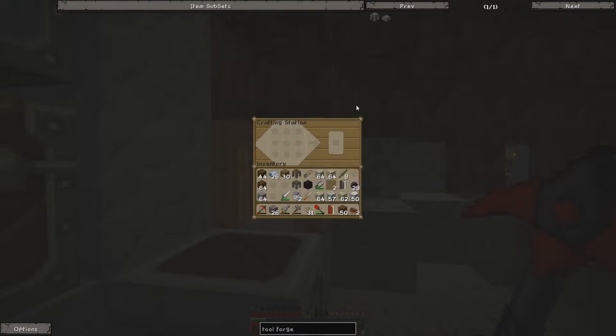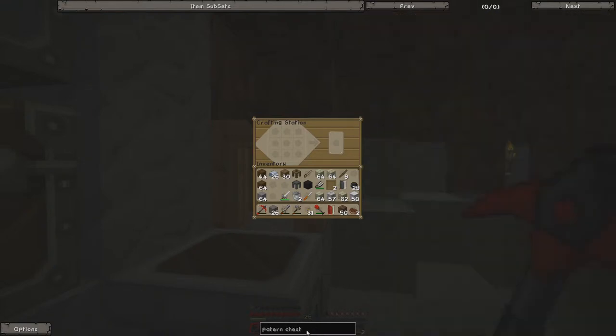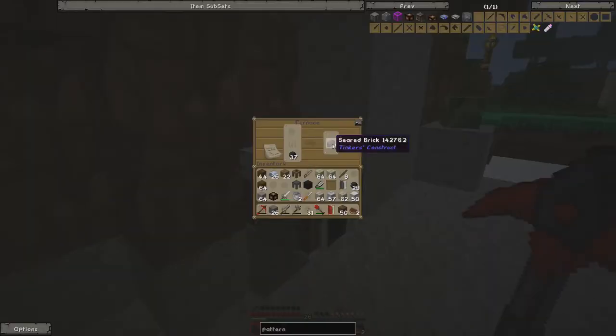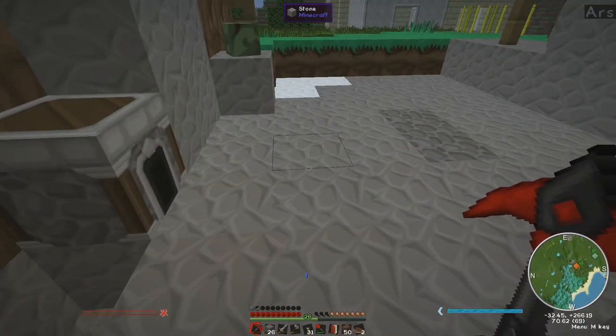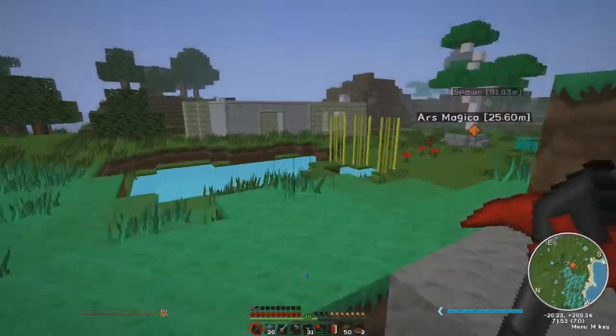Okay, and what else do I need? Pattern chest, I think. Chest and pattern. There's two T's in pattern. Bricks are finished.